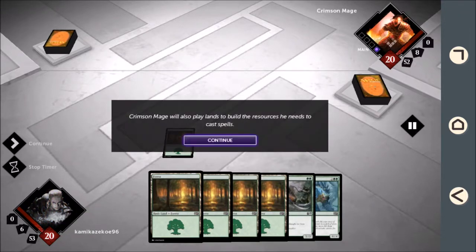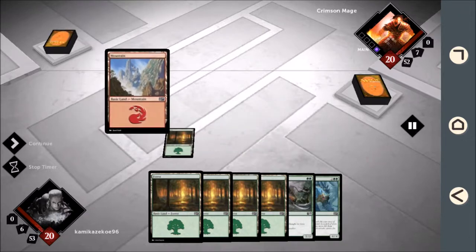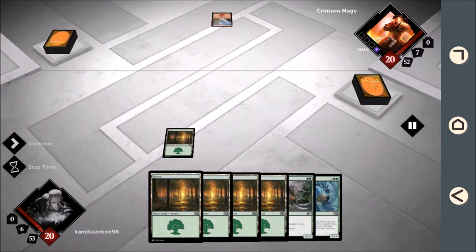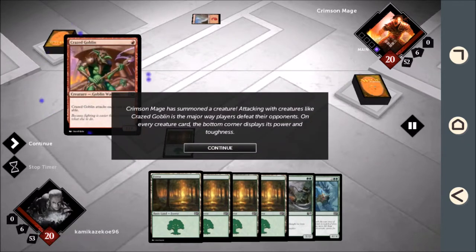Crimson Mage will also play lands to build the resources he needs to cast spells. Now he will cast a spell. Crimson Mage has summoned a creature. Attacking with creatures, like Crazed Goblin, is the major way players defeat their opponents.